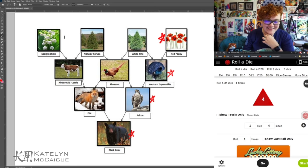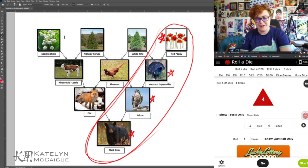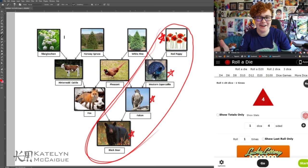It would have been really fun if it went down the middle somewhere, but these are the four we have — two birds, a bear, and a red poppy. This is going to be really interesting. I'm going to have to do a couple of sketches to figure out how we're going to convert all these into one creature. I think it could look really cool, especially with the feathers, the coloring and spots, and the speckles on the Falcon. We could incorporate that with the poppy somehow — but let's jump in, do some sketches, and figure out where we can go.